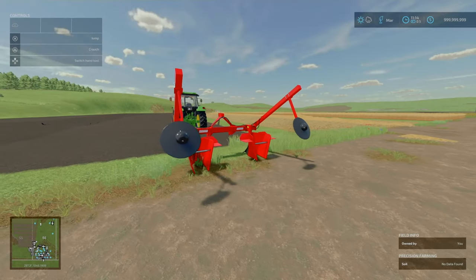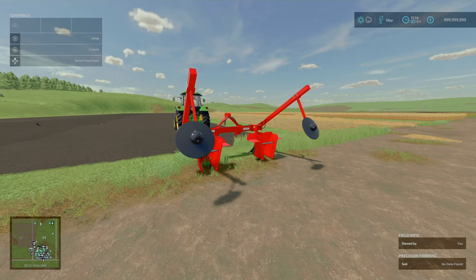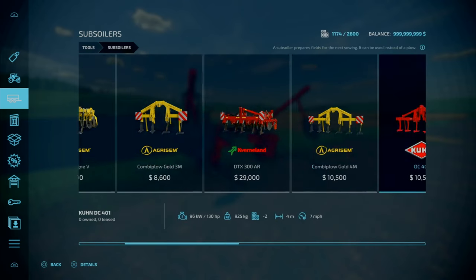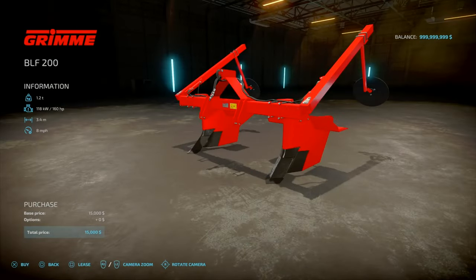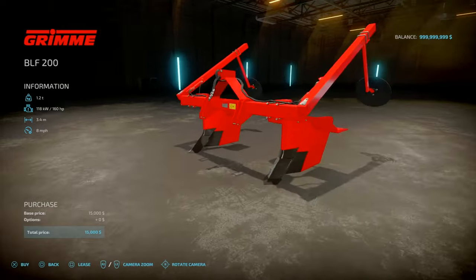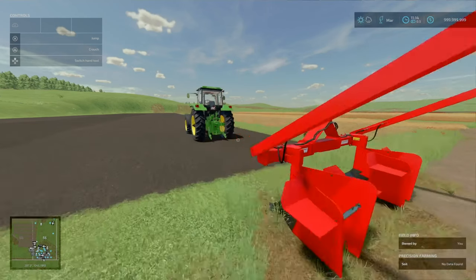Next, we've got the Grimme BLF 200. This is by 76Max. Slot count is 5 slots, goes down to 1. Essentially this is a subsoiler. You'll find this under Tools and Subsoilers. 15 grand, 3.4 metre working width, 8 miles an hour top speed, weighs 1.2 tons, and requires 160 horsepower. There are no options.